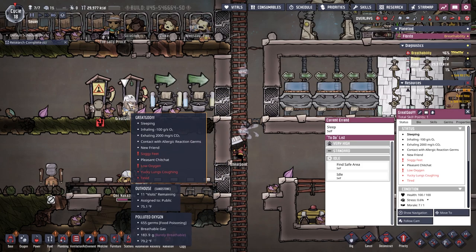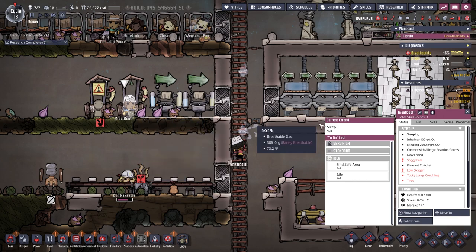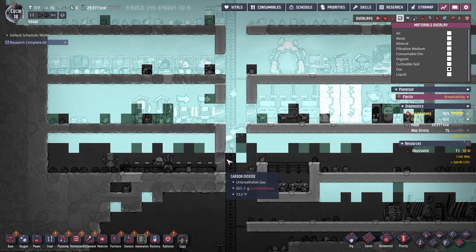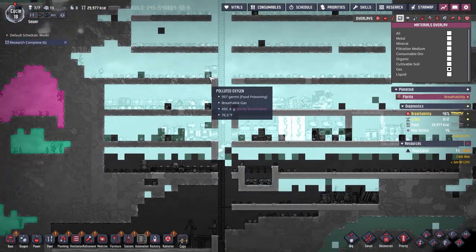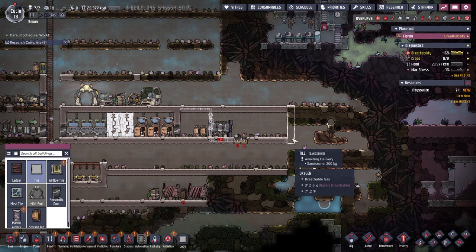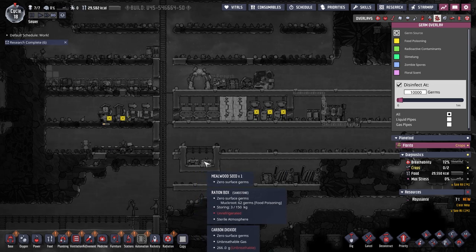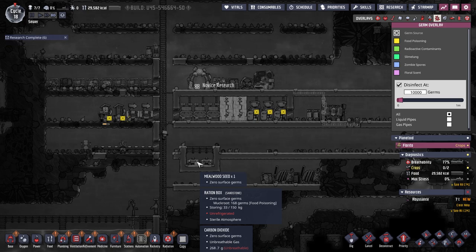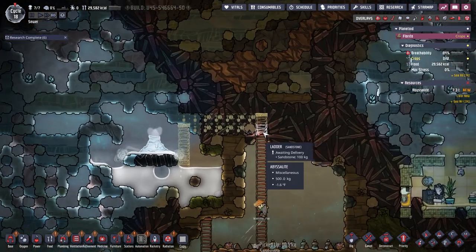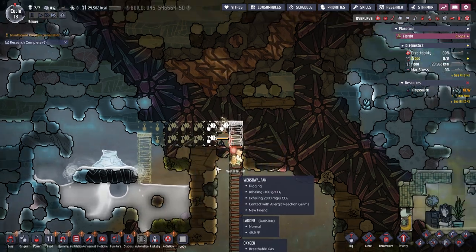One of the duplicants is sneezing - soggy feet, yucky lungs. This is why you want to try to get that treatment facility up and running pretty quick, because we're starting to get polluted oxygen everywhere. Some of the muck root got some food poisoning on it, but a small amount of food poisoning isn't going to do a lot. This area is also going to release a whole bunch of cold air, but that'll be fine.